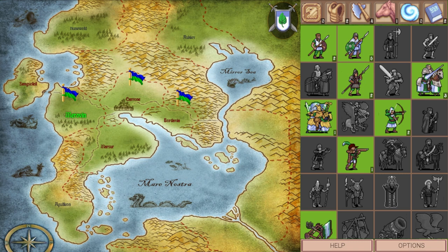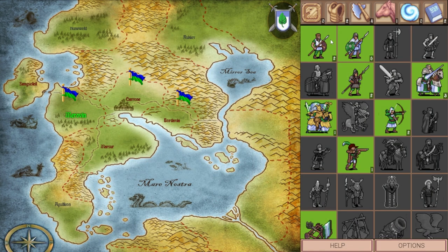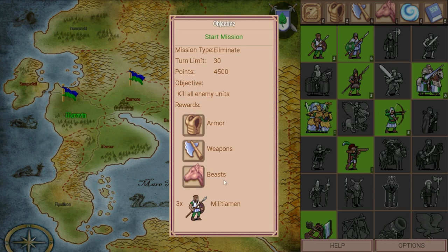Alright guys, so this is a bit of a non-linear episode on this series. In this episode, I'm going to be doing one of the raids from one of the kingdoms we've already conquered. I'm going to be doing the Morovin Raid 3, and basically the purpose of this is so I can get some more units and upgrades for the next kingdom we're going to try and conquer. I think we're going to go to Marsur next, but for now I'm doing Morovin Raid number 3.